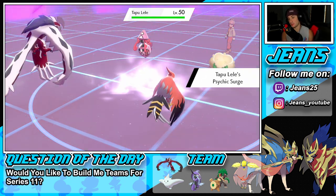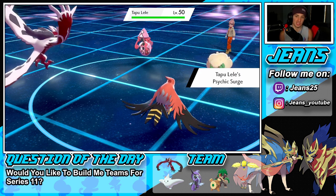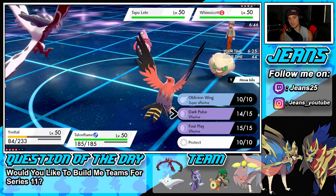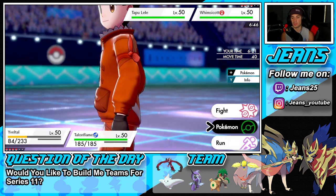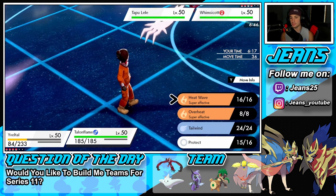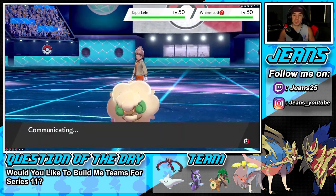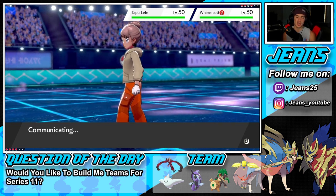I'm really cool with Tapu Lele coming in because now I can Tailwind and bring out Rillaboom to change up the terrain and get rolling from there. It would be more beneficial for me to just go straight into Rillaboom and set up this lovely Tailwind while at full health so our Gale Wings ability triggers. Not a bad first turn for us — I knew we'd take damage but if I could get off that Dark Pulse we'd be fine.